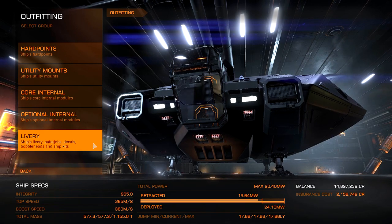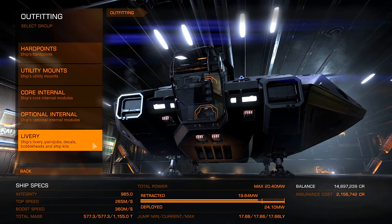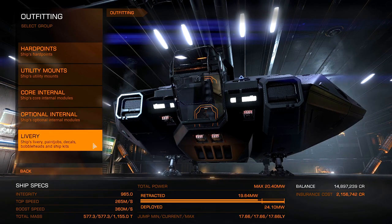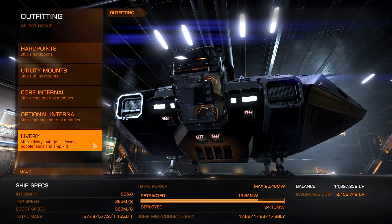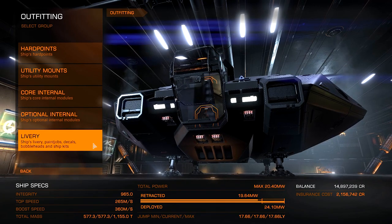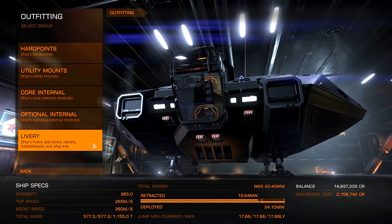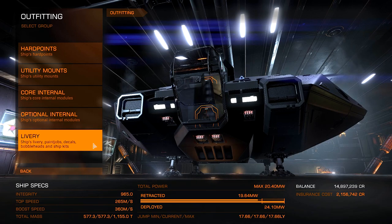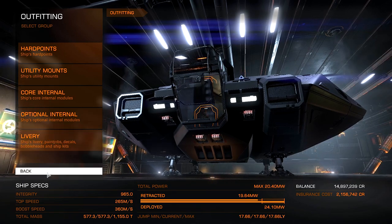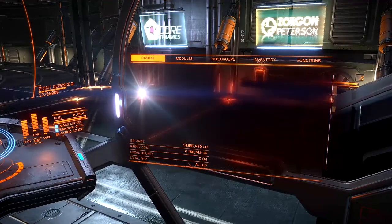One of the first engineers we get access to is called Todd the Blaster McQuinn, and something he can upgrade are your multi-cannons. Specifically, I would like to upgrade my Class 3 multi-cannons on my Python. I have 2 out of 3 of the materials I need. The third thing I need is something called Cracked Infrastructure Firmware, which is a piece of data you obtain by doing a scan. We can go take a look at the recipe list and see what we need to produce this upgrade.